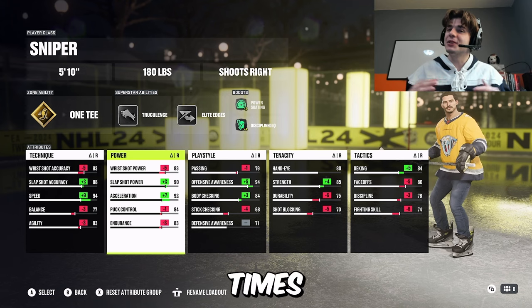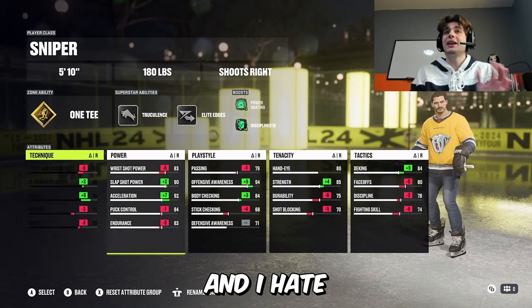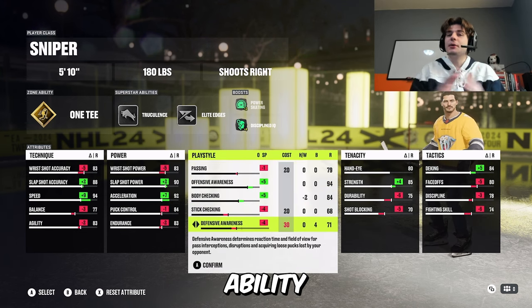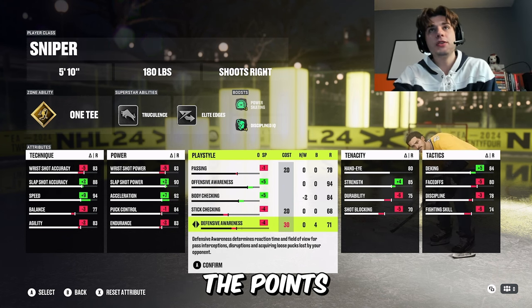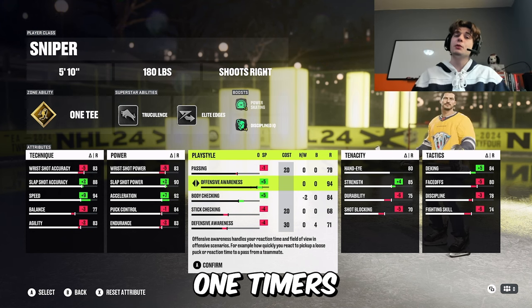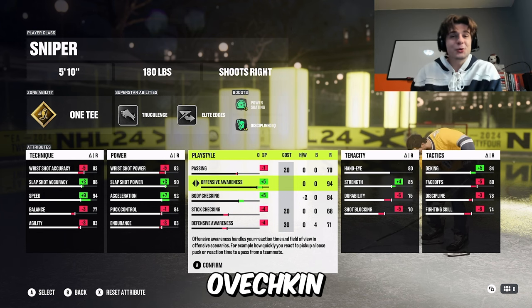You can burn the edges — I do it a couple times in this video. I'm also running the defensive awareness boost, and I hate doing this, but I'm running it and then taking it all the way down. This gives you more ability points — it's stupid, it's just how the game works. I'm taking the points off defensive awareness and putting them into offensive awareness, which is plus five, which helps you take one-timers. It helps you catch passes out of your wheelhouse, kind of like Ovechkin.